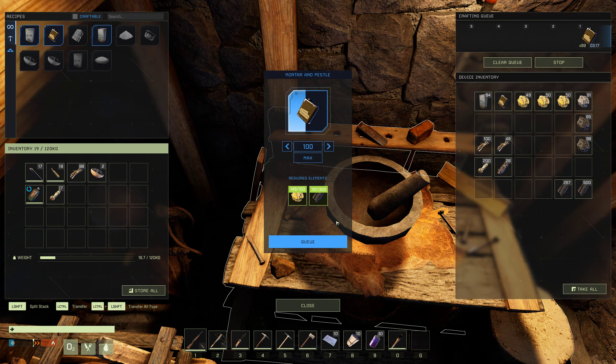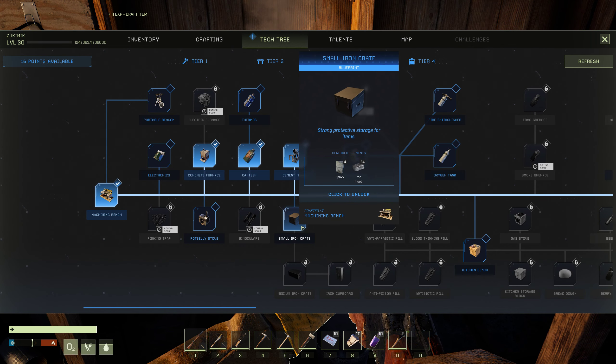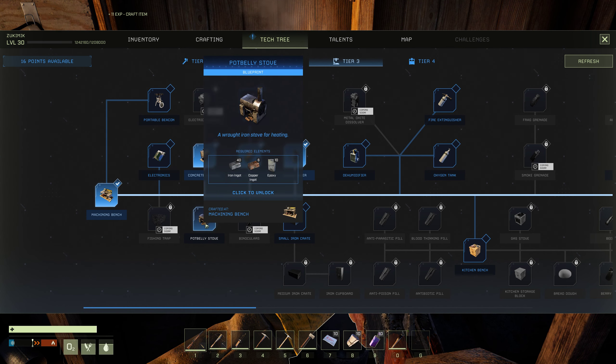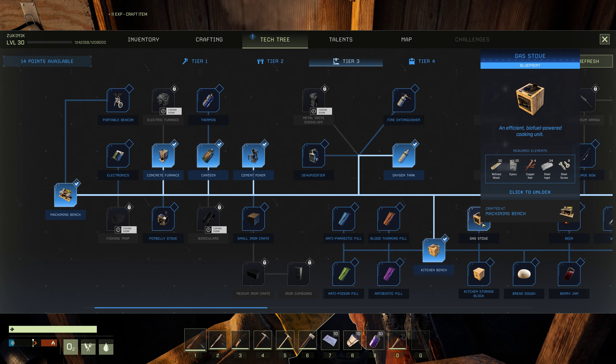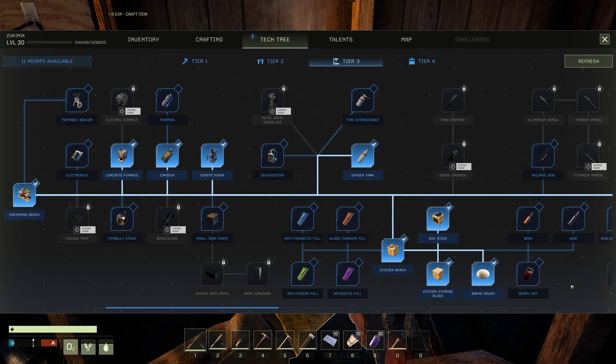I don't know what to do with all this gold and stuff, because that's probably a tier 4 thing. The aluminum is actually useful if I unlock the tier 3 items. There's a strong protective storage — very good but expensive. A portable stove is 40 ingots, this one is 20, I'll do this one. Kitchen bench, let's do that one too. Storage block, oh — gas stove, epoxy. I might be able to craft all those things. We can make berry jam, and beer — one of humanity's oldest inventions. Wine, I guess. Biofuel too.